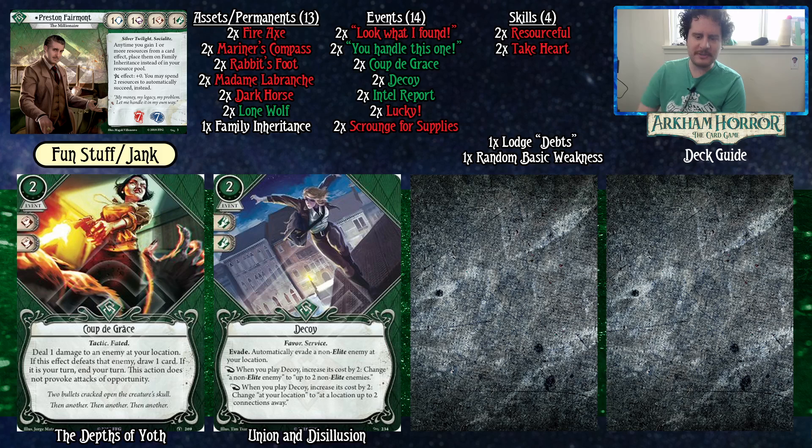As always you should have some fun stuff and some jank: Coup de Gras and Decoy are both to me kind of fun stuff and jank. I don't think either of these cards is particularly bad — maybe Coup de Gras isn't as good as I make it out to be. Decoy I think is fine and better than Small Favor, which I'll get to in the alternatives. Being able to pay two to evade an enemy is nice in those moments where you might not be prepared with your Fire Axe, or you think the enemy doesn't have Hunter and you just want to pay two and walk out instead of trying to kill it.